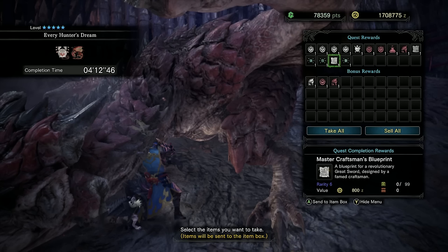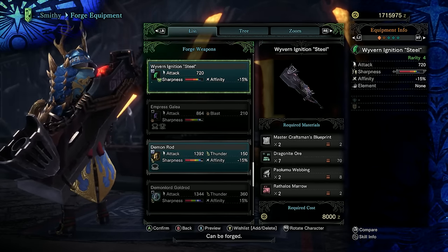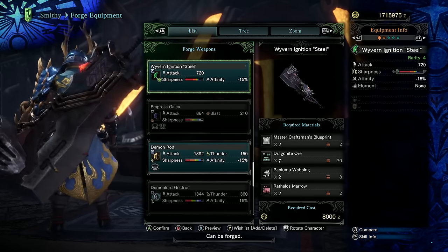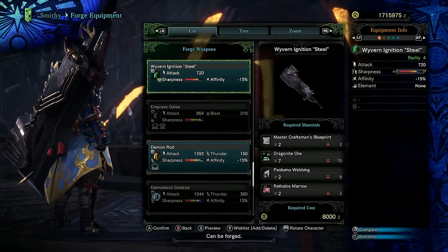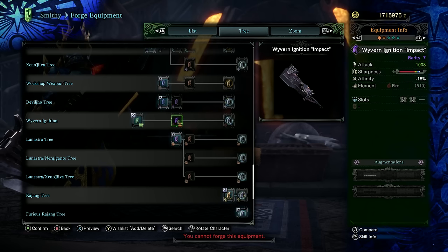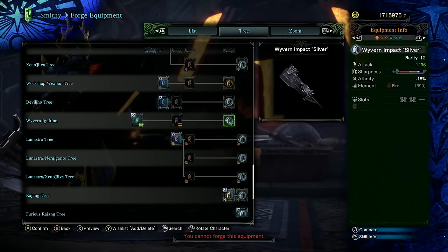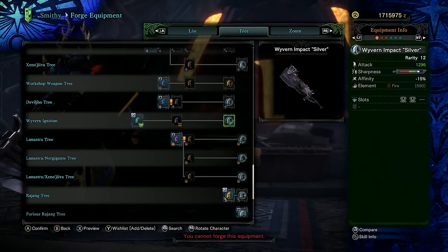Once you've clipped both their wings, you'll be rewarded with a Master Craftsman's Blueprint or two. Take these to the smithy to make the legendary Wyvern Ignition Steel Greatsword. This can further be upgraded to a high rank rarity 7 version and a master rank rarity 12 version, each time increasing the raw damage, sharpness, and the amount of hidden fire elemental.